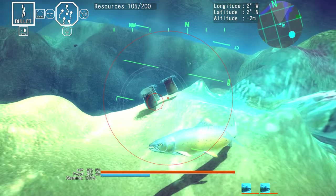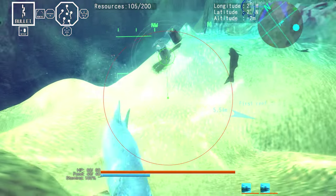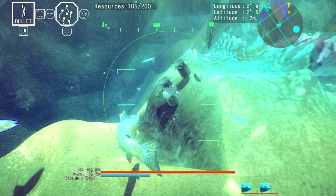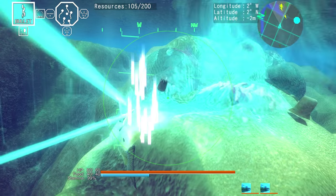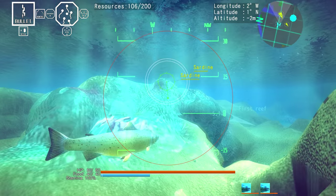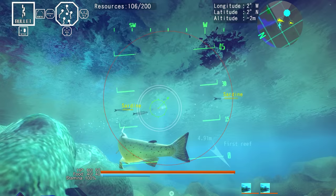Now there's also a ranged attack. The ranged attack is shooting bullets. Yeah, the fish shoot bullets. I was holding off on that as long as I possibly could, but the fish shoot bullets at things. Why? That's how fish work, actually. I have a fish tank, and I've watched them fight things, and they do basically just that.